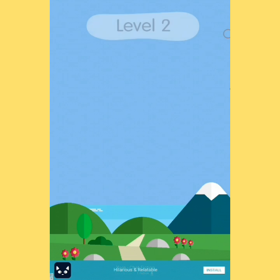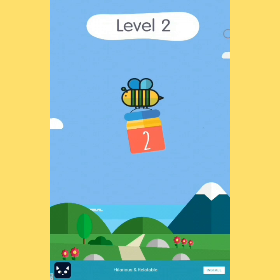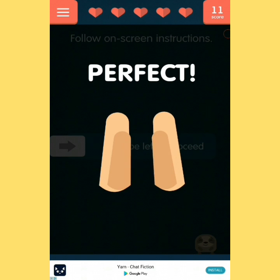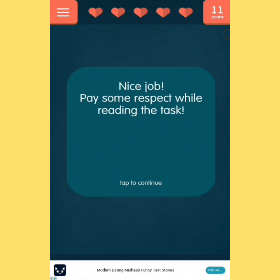Level two: follow on-screen instructions — swipe left to proceed. This is a left. They have very, very weird hands. Nice job! Pay some respect while reading the task.